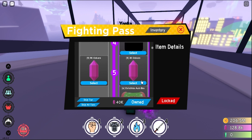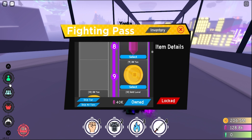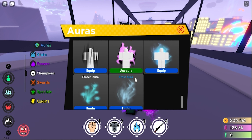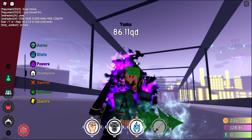Next up, we have a Christmas aura box. It's just like another sword aura, and the one that we got was actually the frost aura. When I was unlocking all the tiers it was just like the same kind of thing. This is what it looks like — that actually looks really sick.